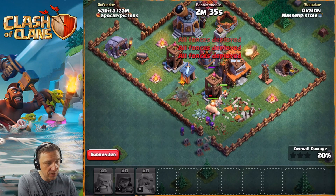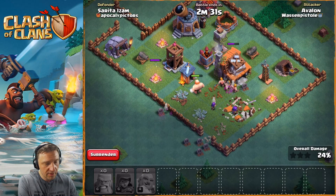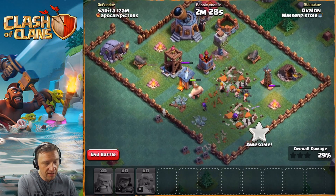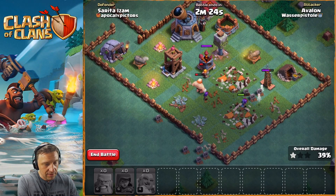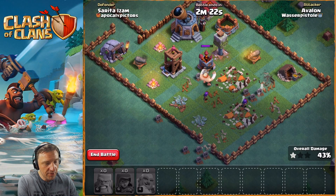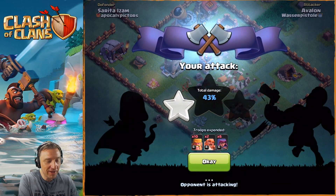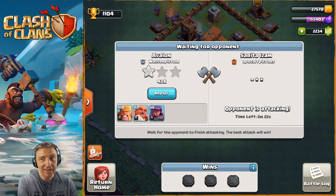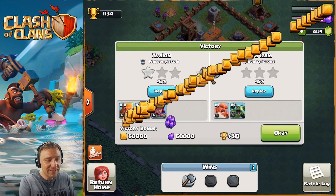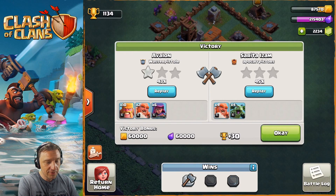Let's flood it with more of those barbarians and see how far we can get against this BH4. We're at the headquarter now, barbarians working on the headquarter - we got the headquarter! This is not a bad attack, but yeah he's of course very strong. We can do 43%. I'm curious if that's enough, it's gonna be very close. 43% and he's still attacking - not a good sign. Yes, we did it! We won this time, just because we got the town hall.